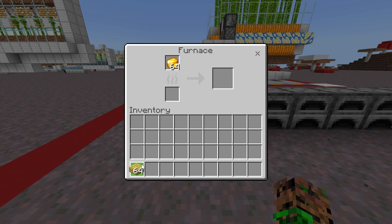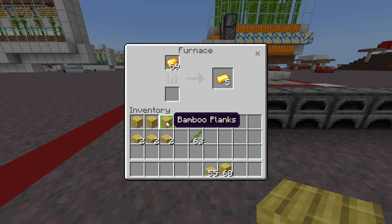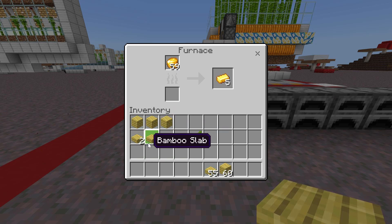Now let's talk about why bamboo slabs might actually be the best source of AFK fuel for Bedrock. None of this applies to Java, but in Bedrock, one wooden slab will smelt one and a half items. So two slabs will smelt three items. Compare that to planks and bamboo — one bamboo smelts one-fourth of an item, basically nothing. Or one wooden plank smelts one and a half items, just like a slab does. So that means turning your planks into slabs gives you double the amount of smelting power that the planks would provide.